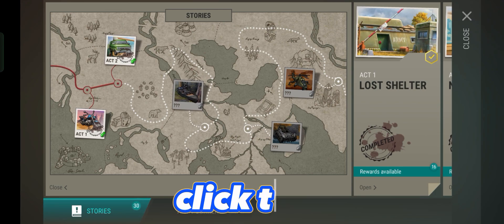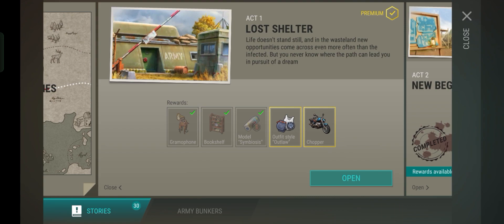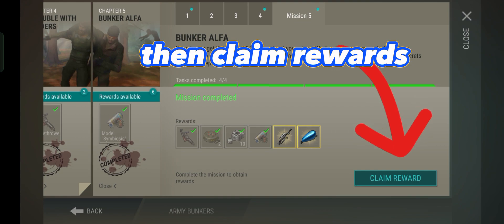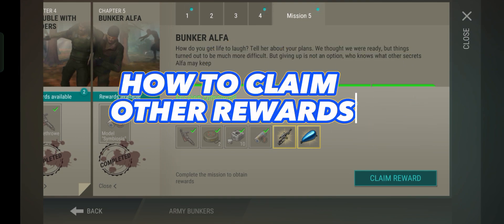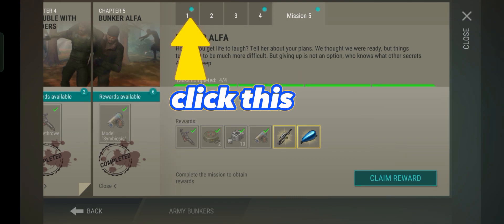Click the Act 1 page 1 and it will transport you to that space. Then click the open button and you can easily claim the rewards. To claim the other rewards, click the button with numbers on the top.